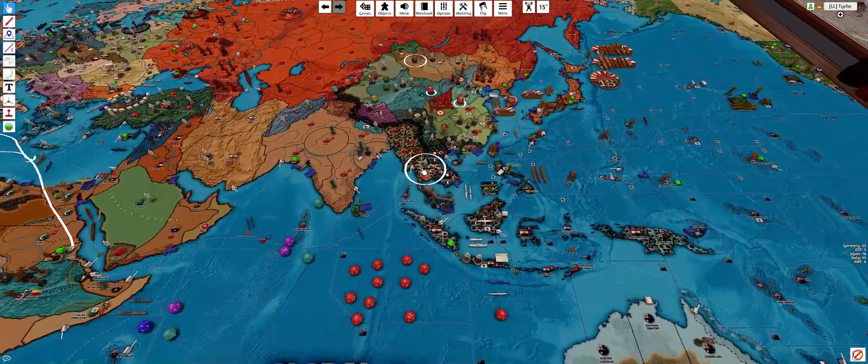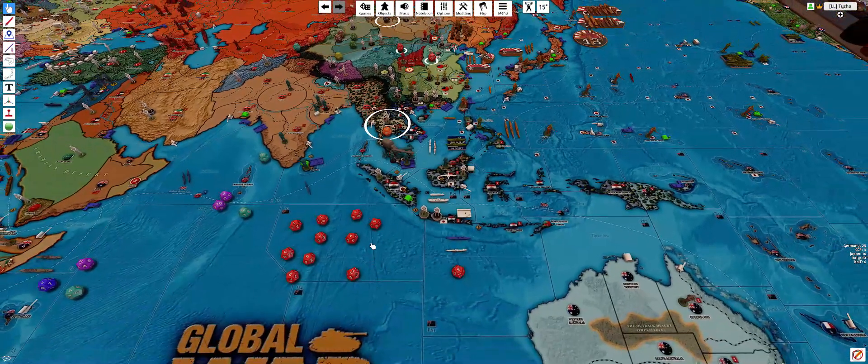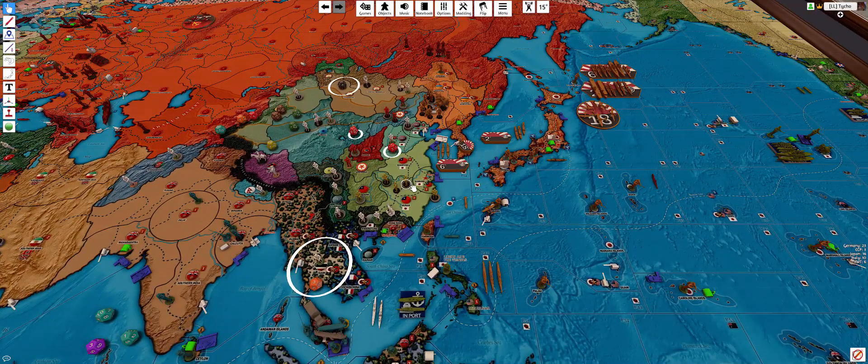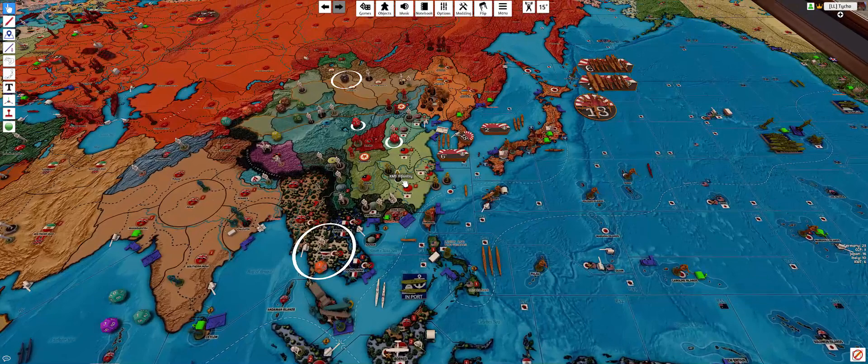We'll go for the finish. We've got seven left versus one. I see a one — that'll get it — and two retreats unfortunately. And the defender gets a hit, so one more off and he's off. That'll do it.